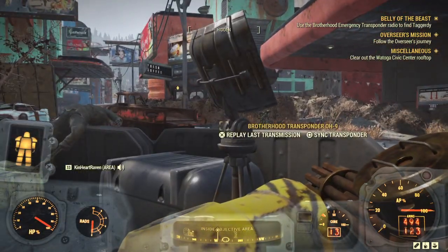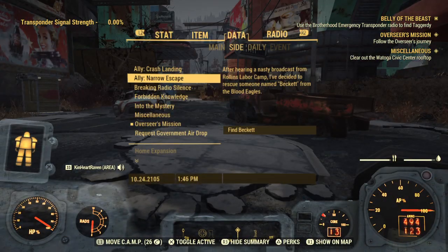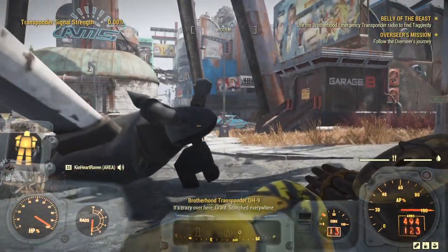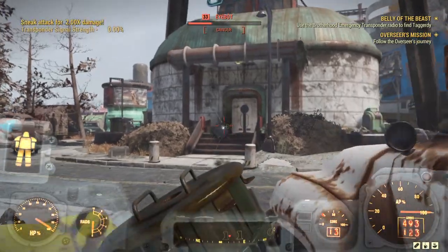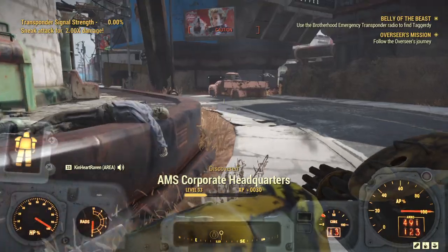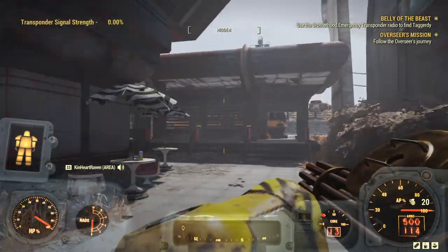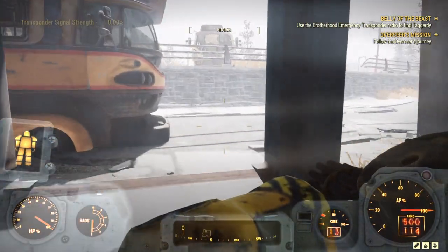Here is the transmission dish we are looking for — sync it up, hit the other transponder if you want. There are so many miscellaneous missions that pop up around here, so don't get distracted. Feel free to explore all the fast travel locations around because there are a bunch clustered throughout Watoga — no reason not to find them, they're all worth a little bit of experience. Make sure one of them you find is the train station — it is behind the high school.